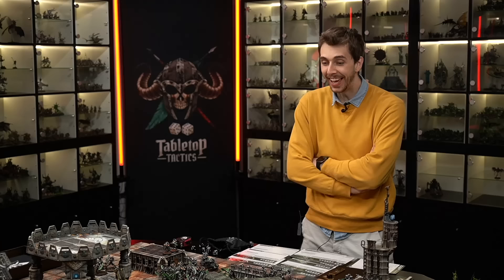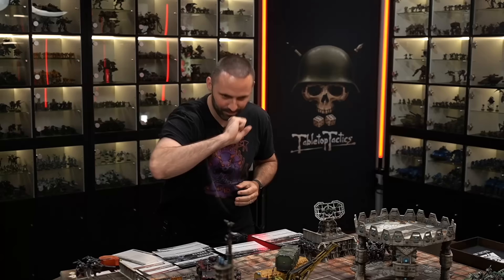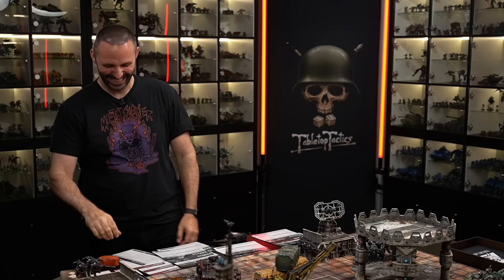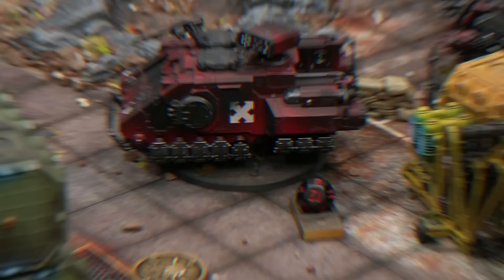Turn two: Lawrence draws Area Denial - achievable. Oath of Moment absolutely has to go on the Destroyer unit since one came back fully healthy thanks to the resurrection orb. Lawrence commits to charging this turn. The Impulsor moves wholly within six of an objective for Area Denial. Suppressors scoot around - could they fly up on the sky shield for plunging fire next turn? For now they stay on the ground eyeing the Destroyers.